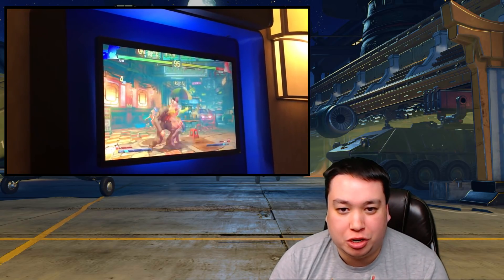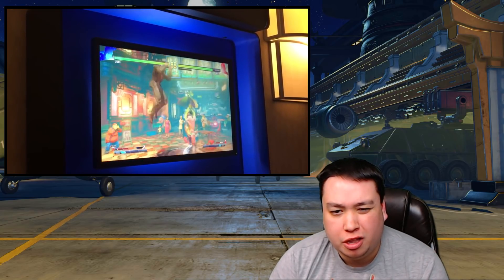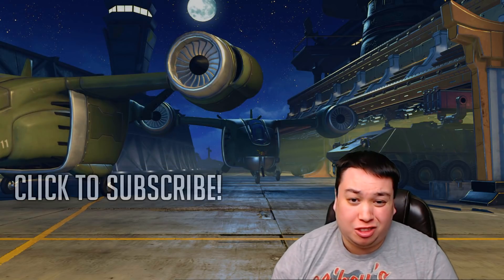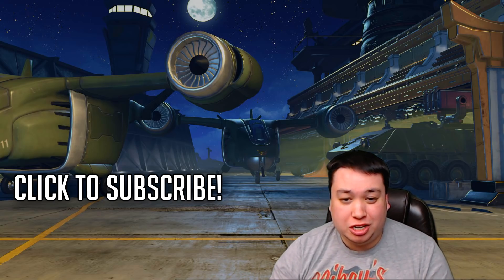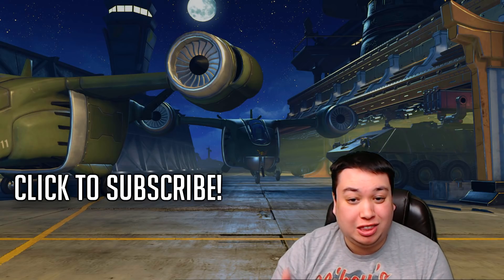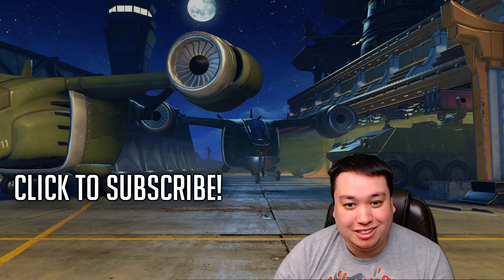Finally, there have been reports that Juri's target combo now hits crouching opponents. This is a pretty big buff, because it will give her a lot more combo routes and better mix-up options and setups in general. That's all I've heard about Juri so far — let me know in the comments what you think of these changes. I can't wait till those patch notes actually get released. Please subscribe to the channel, don't forget to like the video, and I'll keep you posted with more patch notes in the next video. Till then, take care.